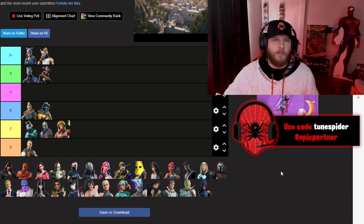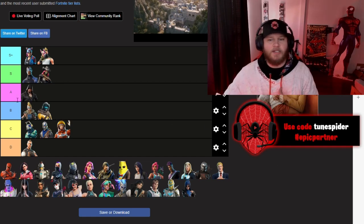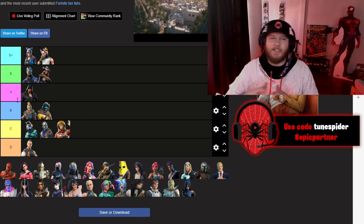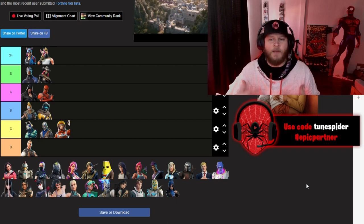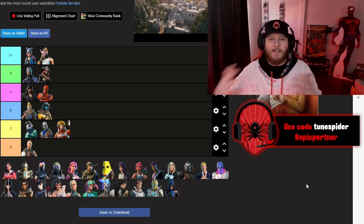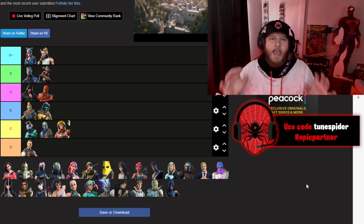Zenith I feel like was very overlooked because of Lynx when it came to the Tier 1s that season, but he was also a really clean skin. Going in A is Blackheart — a pirate skin which really fit the theme of Chapter 1 Season 8 — and his upgraded styles are really cool. Hybrid is on the same level as Blackheart for me; I really like the upgrade version, the base version, and all the different colors.